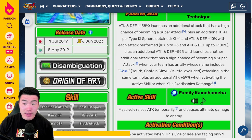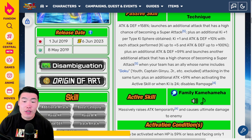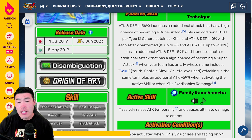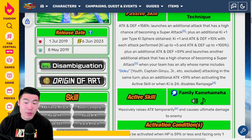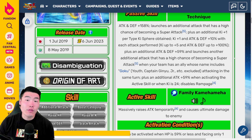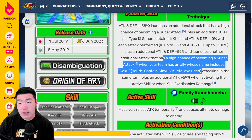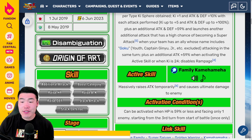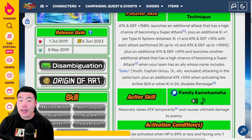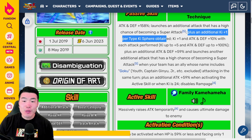Plus an additional Attack and Defense+59% and launches another additional attack that has a high chance of becoming a Super Attack, when your team has an ally whose name includes Goku attacking in the same turn. This is essentially a chance for a 4th Super — you've got the initial Super, the additional Super, the potential Super from the Hidden Potential system, and this Super if you have a Goku on rotation. So this unit can now launch up to 4 Super Attacks in a turn. Additionally, Attack+59% when activating the Active Skill, or when ki is 24 — which will be much easier to achieve now with the additional ki+1 per type Ki Sphere obtained.